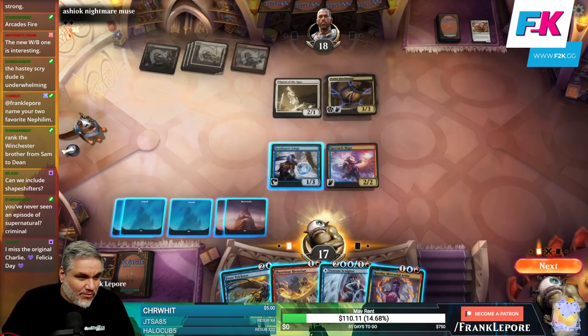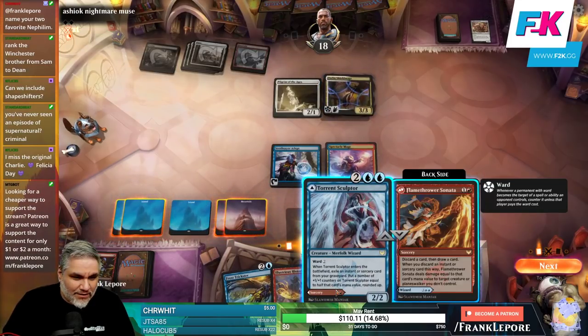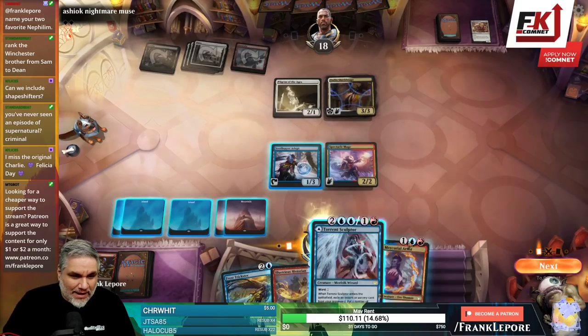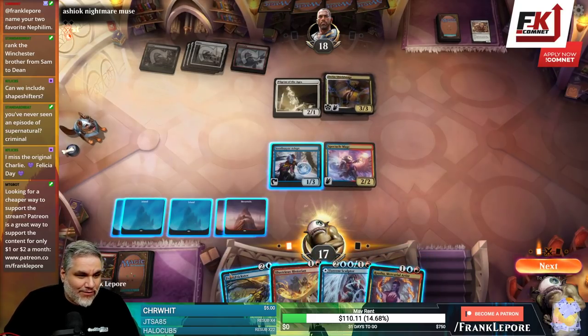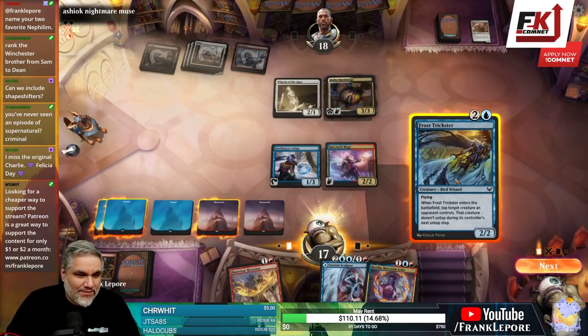So this is rounded up, so it'll be two discard cards and draw a card — you discard an instant or sorcery, deal damage equal to that card's mana cost. We don't have one of those — I gotta take three just to tap this dude down.